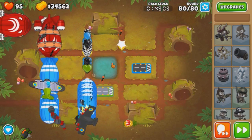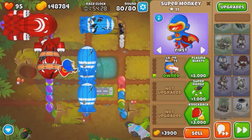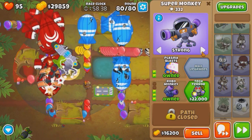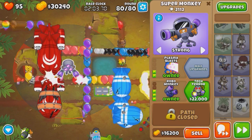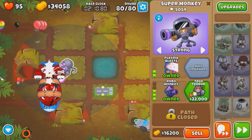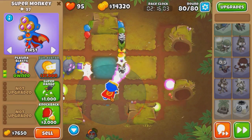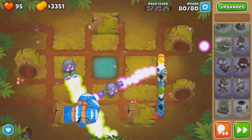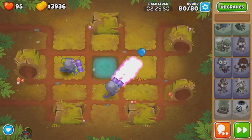And I kind of want to get a super monkey for the strong bloons, the BFBs, because that is what's going to kill us. Upgrade to a Robo for the strong bloons - the BFBs. And we'll activate - not yet, we're going to wait until the very end. Tech Terror - 211. Shit, we mistimed it. We're probably going to get like a 2:25.